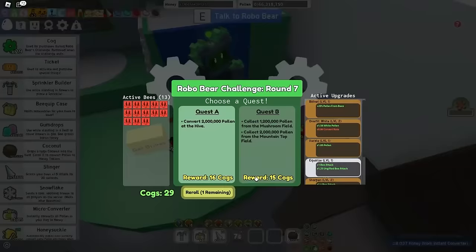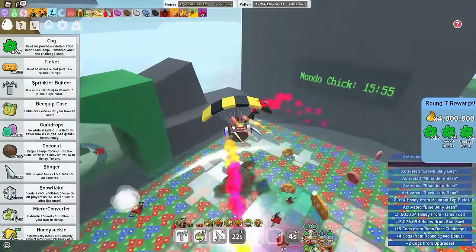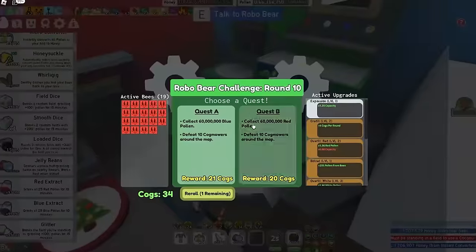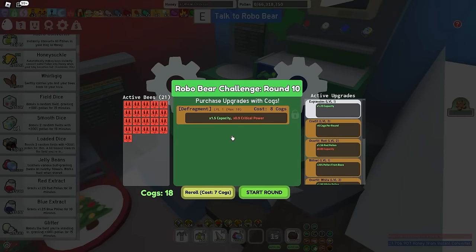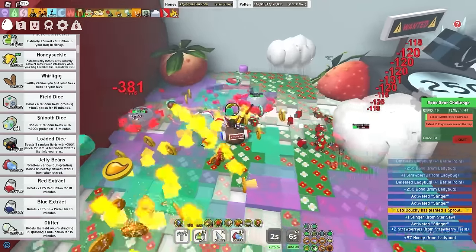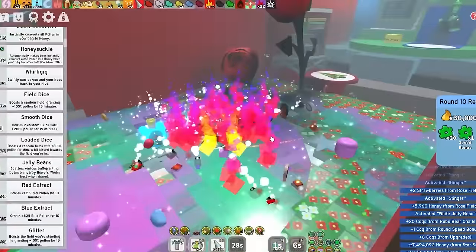As soon as it started, it's over. Mushroom, mountain — bam, bam, boom, boop, bop. Seven is done. Eight is done. Nine is done. For round 10, I do have to kill 10 cog motors around the map — gotta be specific. There are some right here in strawberry. Straw is done. Pineapple is done. Pumpkin is done. And round 10 is done — let's go, dude.